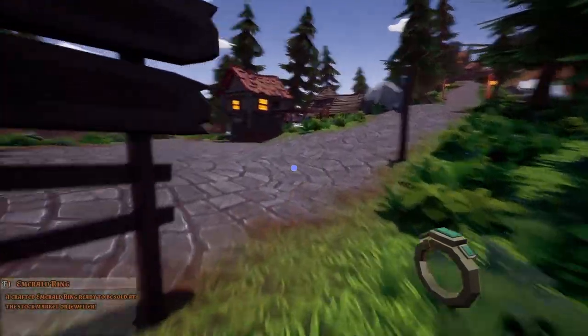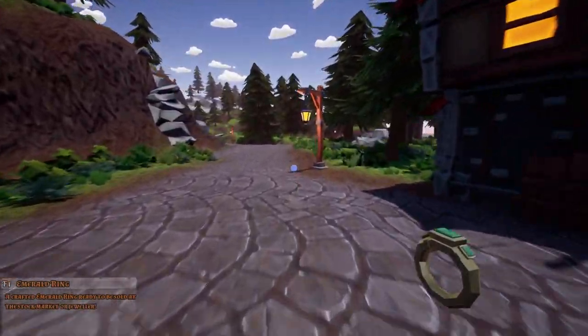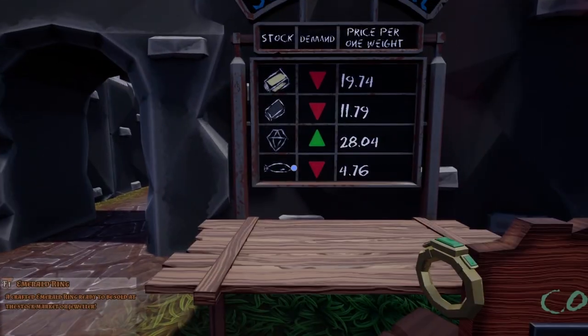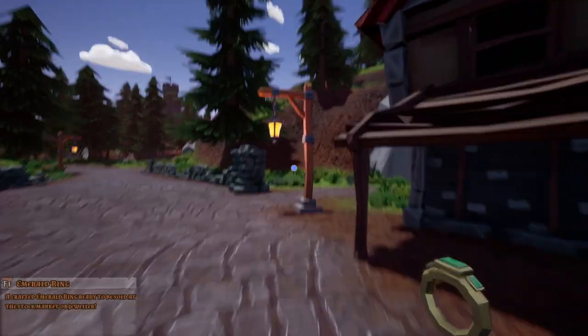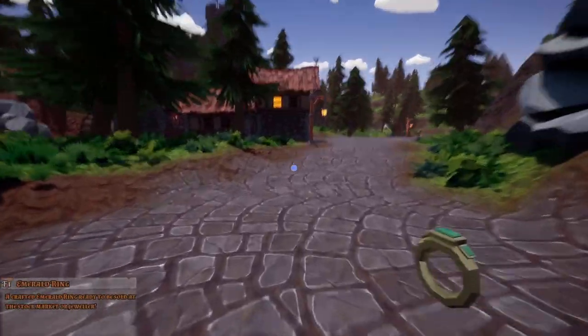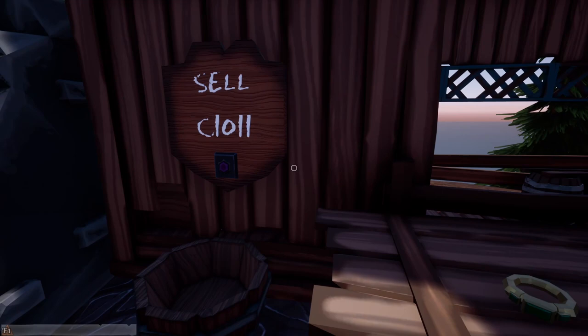There we go! Look at it - it's beautiful! Let's bring it to the jeweler. Actually, we should check the stocks first because you guys told me that's something we need to start doing. Okay, rings are down in the stock market so we'll bring it to the jeweler to get more money. One thousand and eleven dollars! Oh my gosh, this is great!